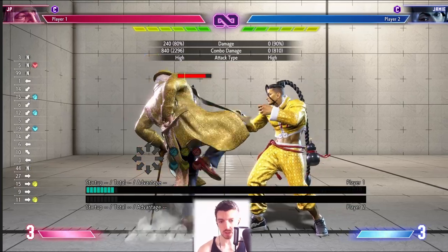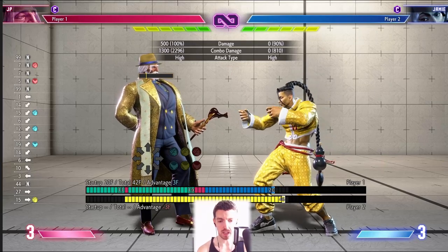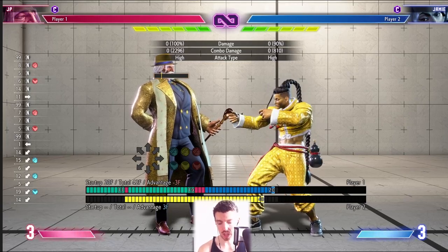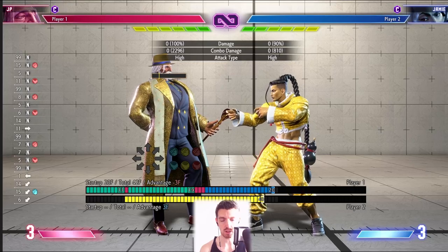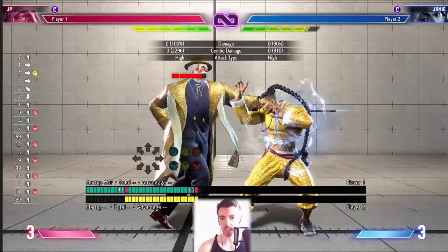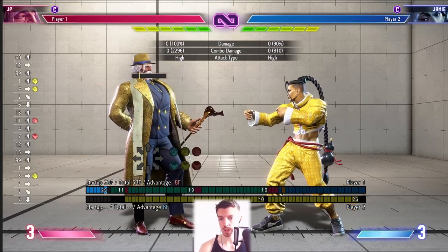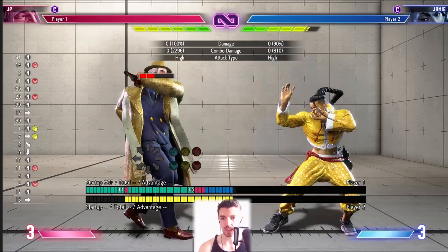The heavy kick into heavy punch target combo is great. On hit you're plus three, it's special cancelable, and even doing the full target combo you're only minus three on block — so nobody can punish it with a crouching jab. Watch the drive meter too: landing this blocked burns over one bar of their meter. If you do that two or three times in a round you've burned half their meter. It is risky though — if they Drive Impact when you do this, you're in trouble.